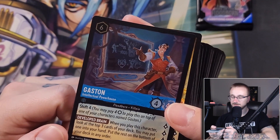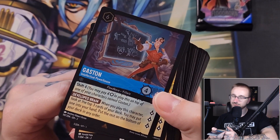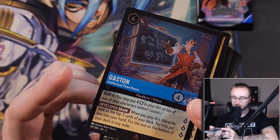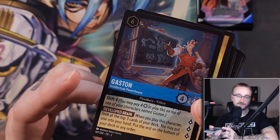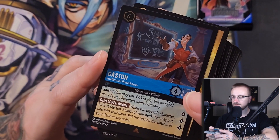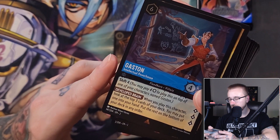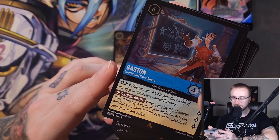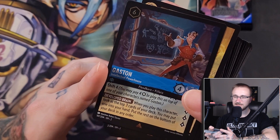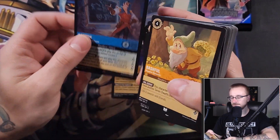Next we have Gaston — Intellectual Powerhound. I love the cold foiling in Lorcana; it's such a pretty way of foiling. For Shift 4, pay four to play him on top of another Gaston you have. He can go really well in conjunction with the Ruby Gaston. You get three lore with him. His ability is Develop Brain: when you play the character, look at the top three cards of your deck, put one in your hand and the rest on the bottom in any order. Very good for deck thinning and milling through to get what you want.